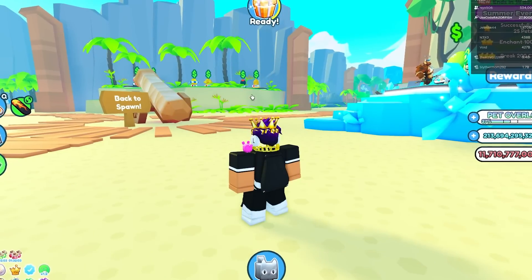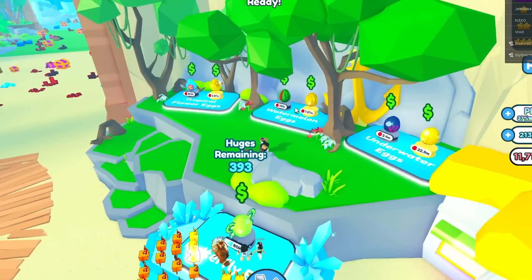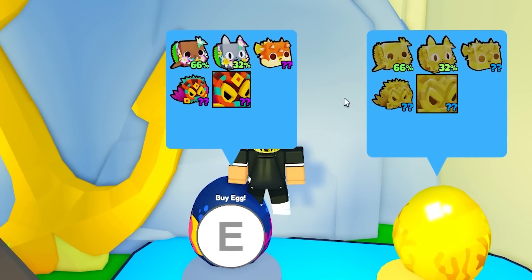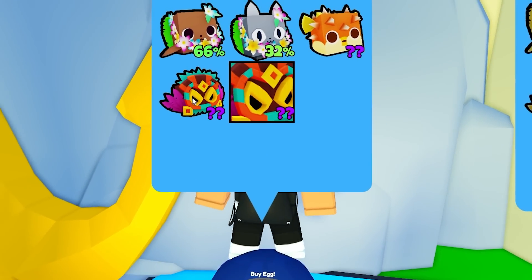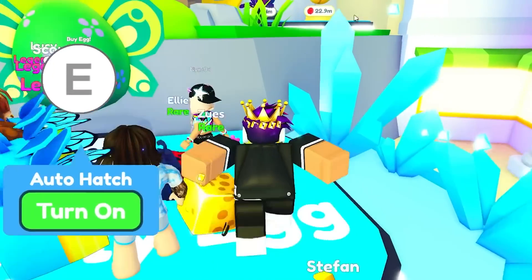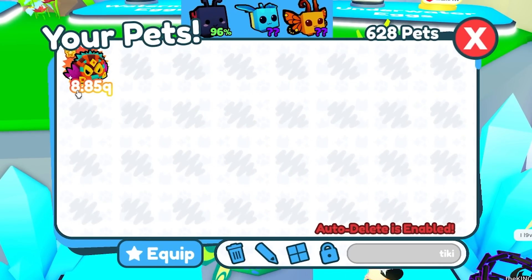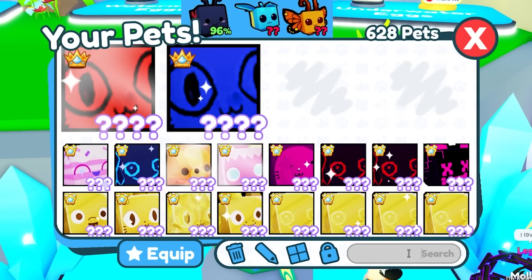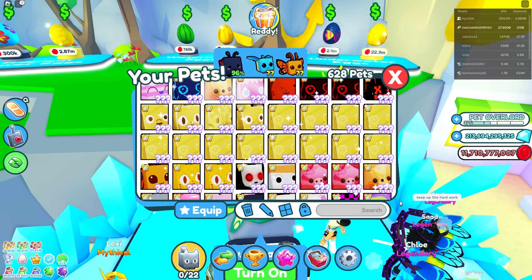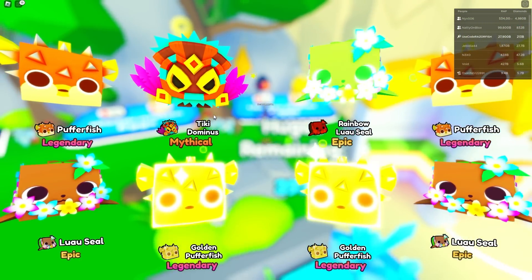If you go to summer world in part 2, we did get a lot of new eggs like the butterfly egg - we're still waiting till all the huge butterflies are hatched - and then three eggs that come with different mythicals. The best stat pet you're gonna get is from this egg. There's no new secret pet - I checked the index. But there is the tiki dominus, which is gonna be the best stat pet from that egg, and the best stat pet from this egg is this butterfly. The tiki dominus is 8.85 quadrillion with royalty enchant, and the butterfly as normal is around 7 quadrillion.